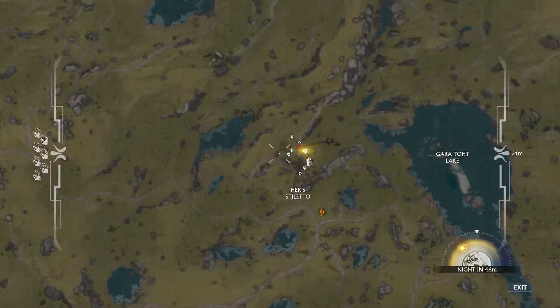One thing I noticed is that a lot more of the mining resources pop up near the Grineer bases on the Planes of Eidolon. I really like it because it makes it really simple to farm for the resources, so that's one thing you guys should note.